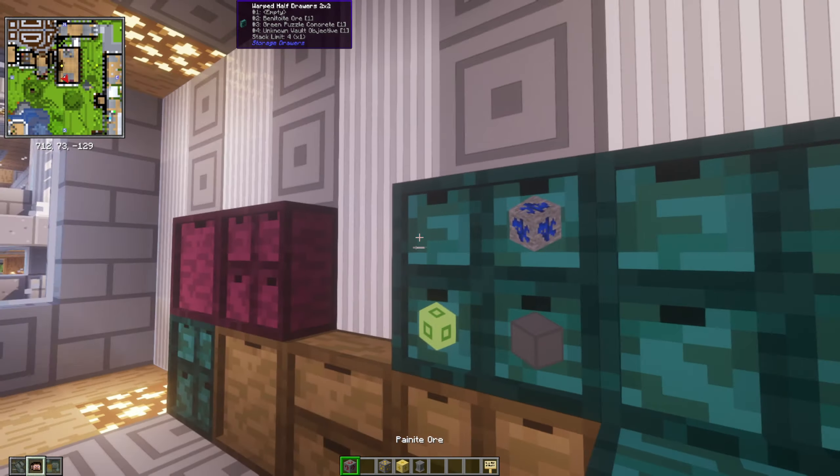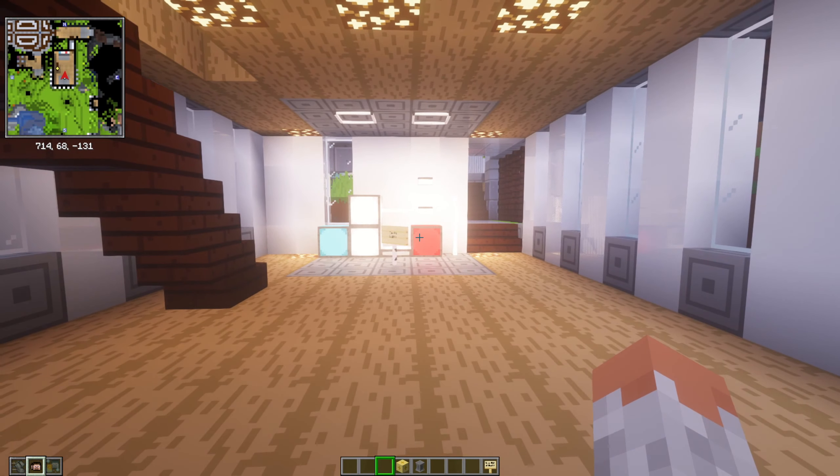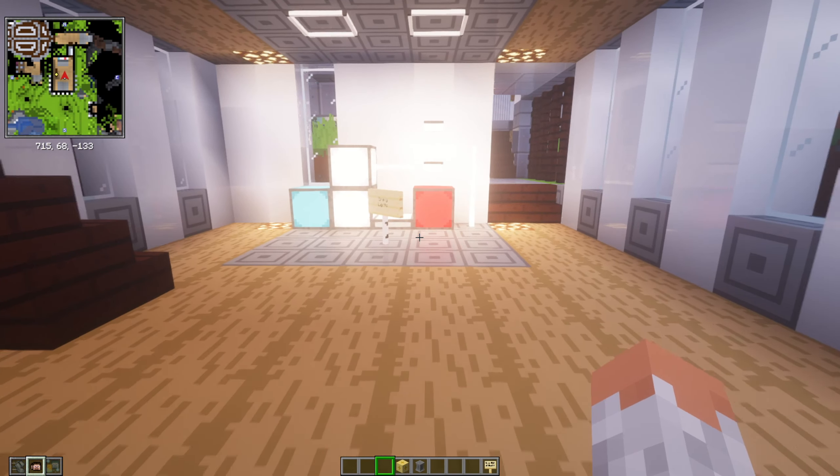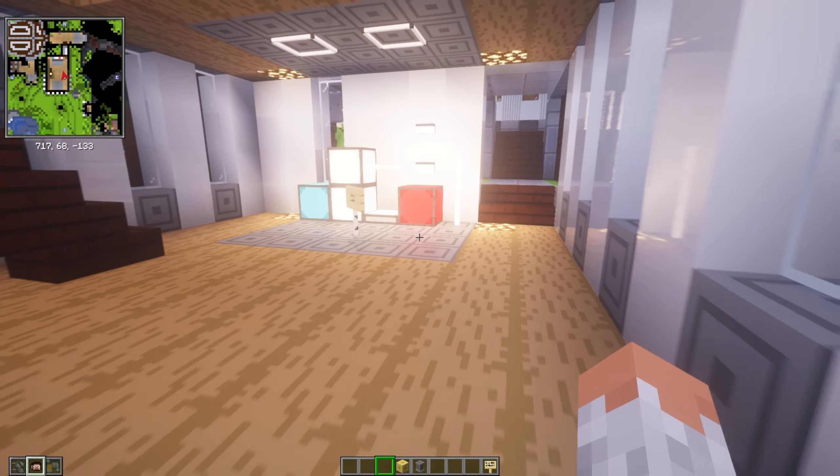Then we have Supplementaries, which adds a lot of small decorations — things like flags, presents, and similar small items you can place down. Mostly a decorating mod. Then we have Simply Lights — the lights are quite bright with my shaders, sorry. It adds very simple, universally usable lights you can put in pools and other spots. Small but very helpful to light up rooms.